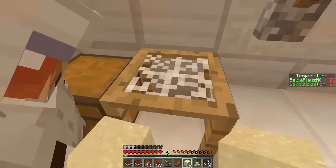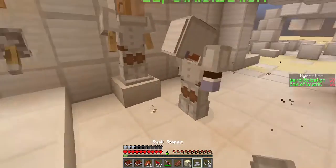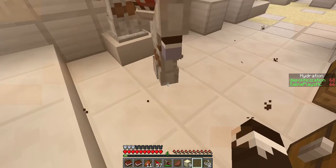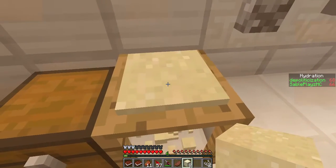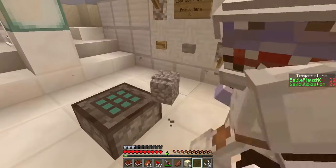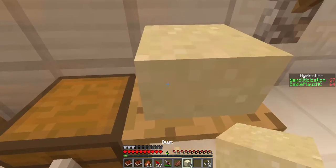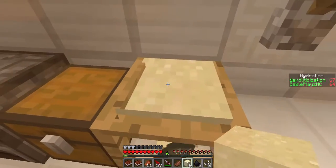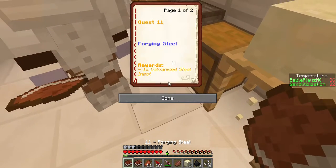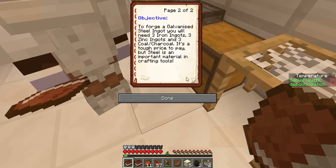I have small stone. Do you need? I got one, oh, only one. What's that? I can't pick this up. Can I have that cobblestone? Plan to fire. Perfect. Now what's our next one called? Forging steel. To forge a galvanized steel ingot you will need three iron ingots, three zinc ingots, and three coal slash charcoal.